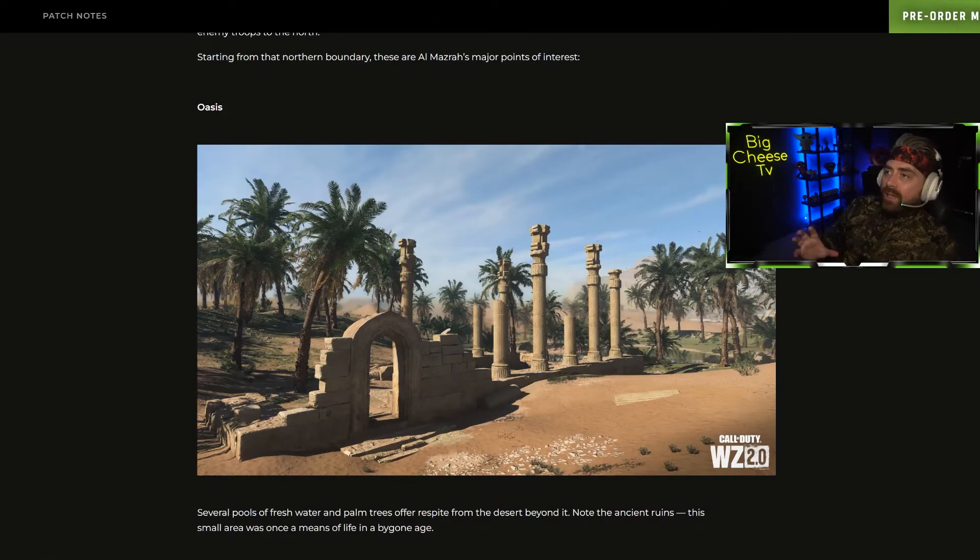The first area we're going to talk about — I'll leave the pictures up on screen while we discuss them so you can read the official descriptions — is Oasis. This area looks super familiar to the ruins and tire areas from Caldera. Nothing really special, no buildings, just pillars and stone, a lot of sand, a lot of trees, and there's even a little lake in the back, which is probably deep enough to dive into and take cover under.